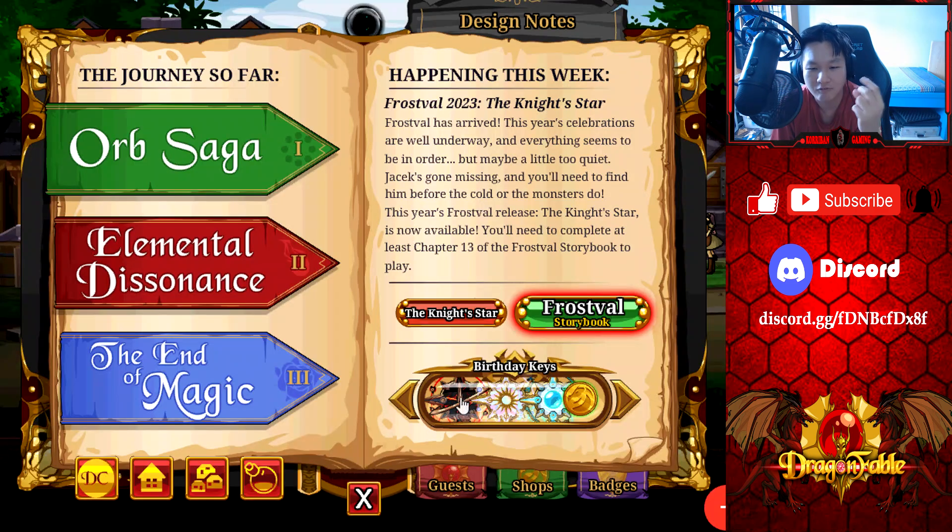Let us go ahead and check out the Frost Vale storybook right now — The Night Star. Frost Vale has arrived. This year's celebrations are well underway and everything seems to be in order, but maybe a little too quiet. The set has gone missing and you'll need to find him before the cold or the monsters do. This year's Frost Vale release, The Night Star, is now available. You'll need to complete at least chapter 13 of the Frost Vale storybook to play.